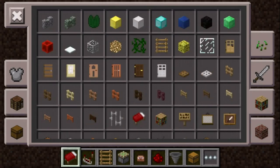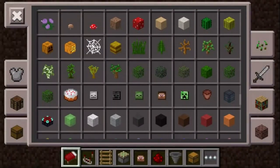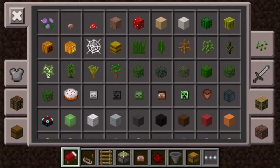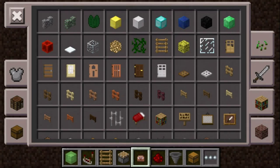Welcome to my video where today I'm going to be showing you a mob grinder that I made. Let's get started. The first thing you will need is an unsticky piston, then a slime block.